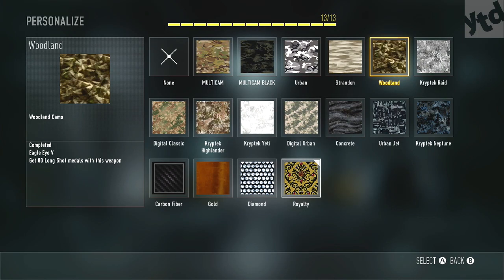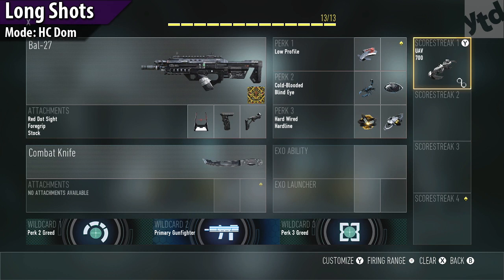Let's go through the challenges in order. First up is long shots. Here is the setup I used — you don't have to use this, it just worked best for me. The sight doesn't really matter too much; sometimes I use ACOG, a lot of times I use red dot. You can use quick draw or foregrip, and I do recommend the stock — it just helps when you're tracking someone down.